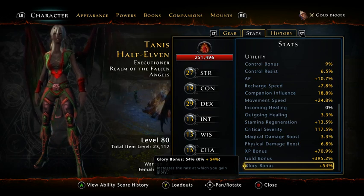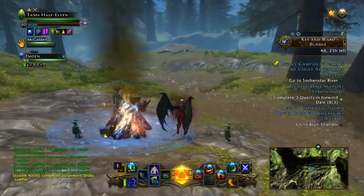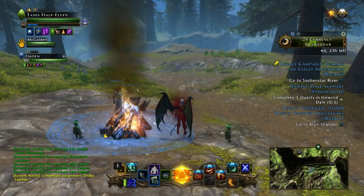The reason I was getting more than Emmoen is that I'm actually in my gold digger mode. If you can see in my video, my gold bonus is at 395.2%. I just switched to my gold digger mode and in my screen you can actually see we're at 750%. If I take stuff off my alts, I can actually get that above 1,000%.